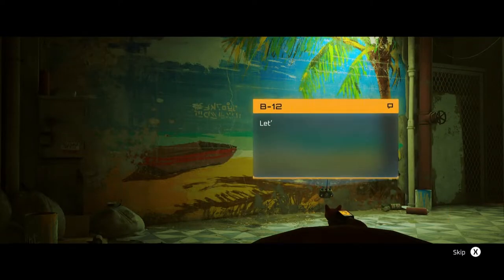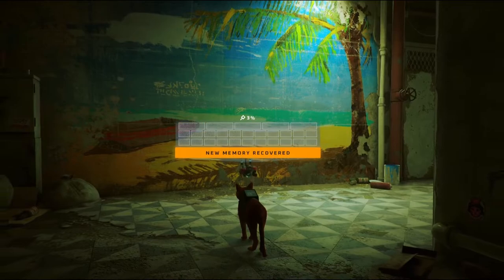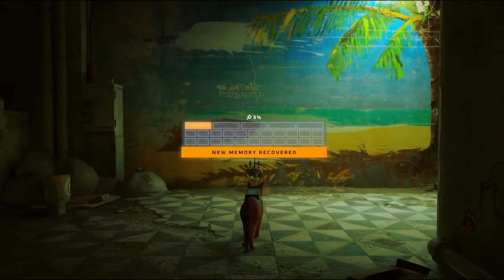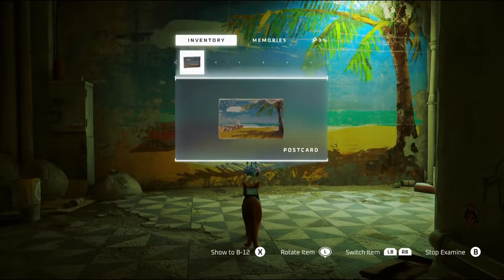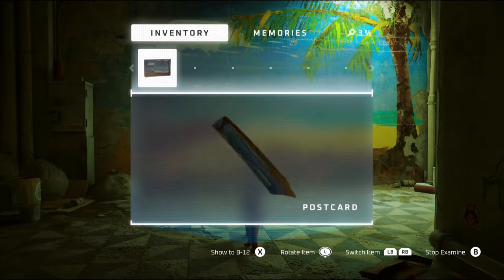'Why do I have these memories? How did they get here?' Good question. Let's keep going. Oh, new memory recovered — three percent. All right, let's see here. We got a postcard. Let's read it. How do you zoom in? Not sure.